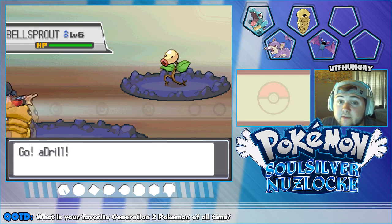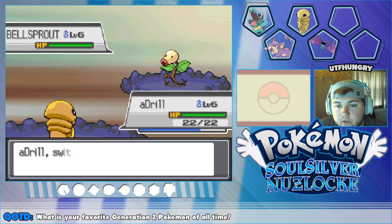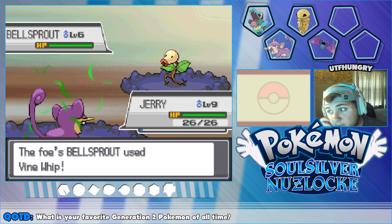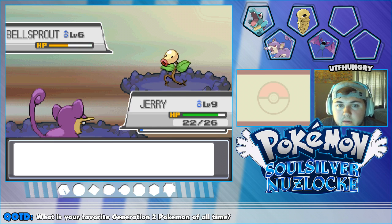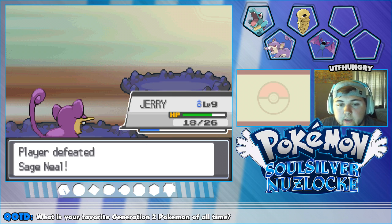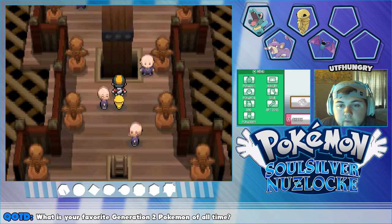Level six Bellsprout — maybe level seven — level six, not surprised. We're going to do the same thing as last time: go back into Jerry and let Jerry handle it. Jerry's been doing fine. I don't really want to use Stream here just in case a Vine Whip crits and supereffects — I'm not looking forward to that. Jerry's handling himself just fine. Look at that — he went up a level, and Adriel is now level seven! I definitely need to look up when certain guys will evolve and learn moves.